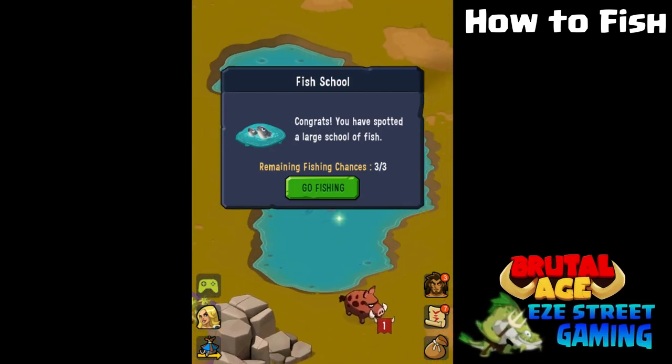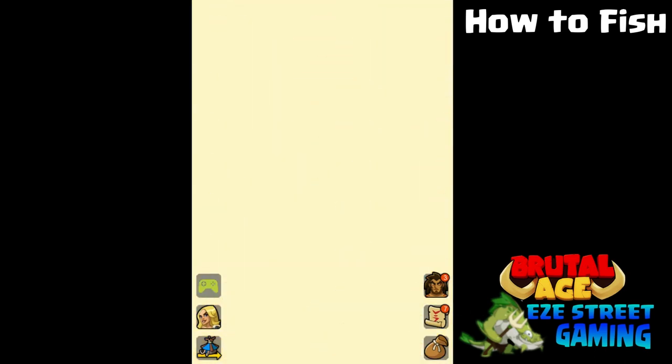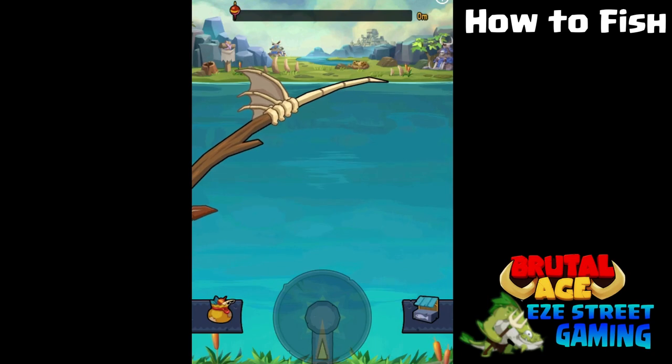You find the fish in these ponds or lakes. They look like little fish when you're up close, but if you back the screen out to where all the resources look like little icons of like meat or whatever, you'll see little white icons inside the ponds — those are going to be the fish.